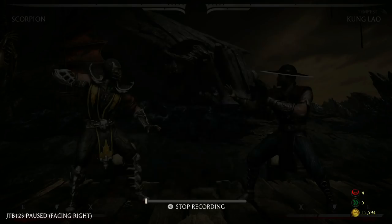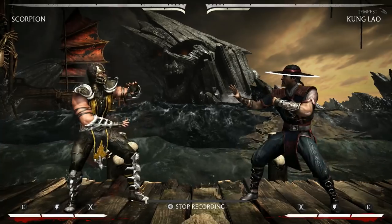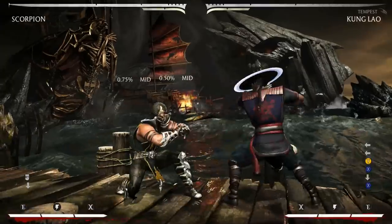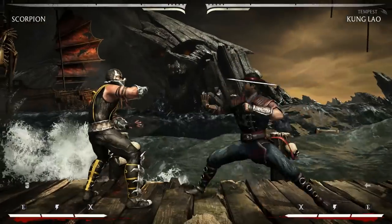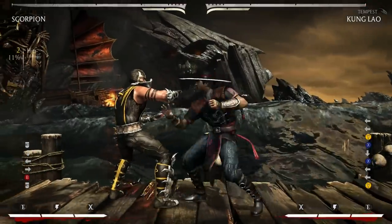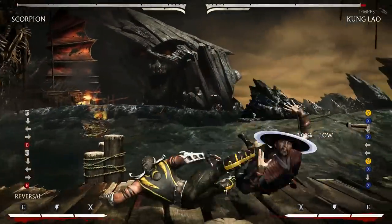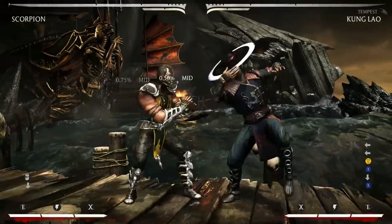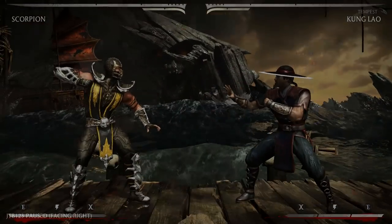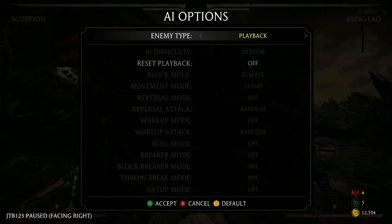The next string is Kung Lao's forward 2-1-down 1. Because of the pushback, you do have to use forward 3 to punish this. And again, if you're having trouble doing that, then just use takedown. You can see how much faster takedown comes out than forward 3 — forward 3 does have a little bit of travel time. So forward 3 into spear, or forward 3 into EX teleport, or if you're having trouble, just use takedown.